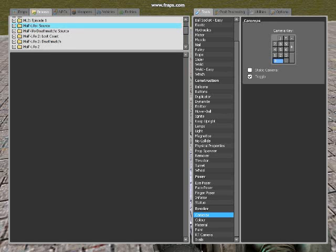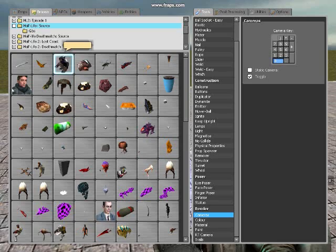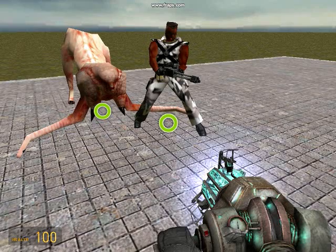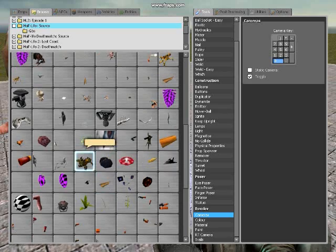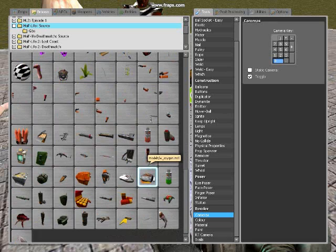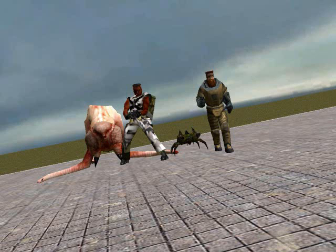Wait for it to load, it takes a long time. There's a lot more than just the models from the actual game — there's actually the Half-Life Beta models, and also the Chum Toad, but not the Panther Eye. If you want to know what the Panther Eye is, there's a link for it in the description.